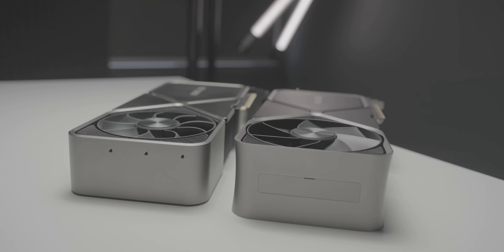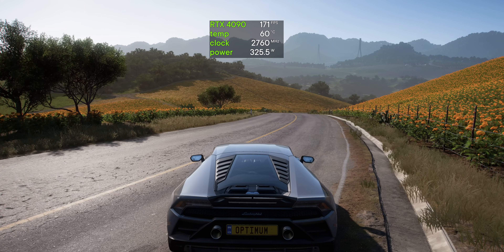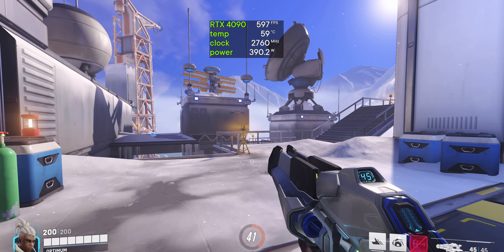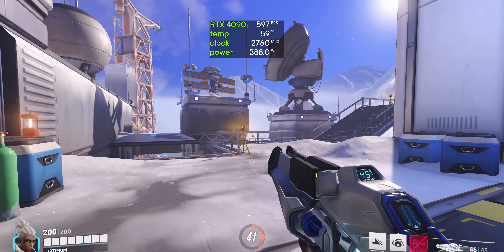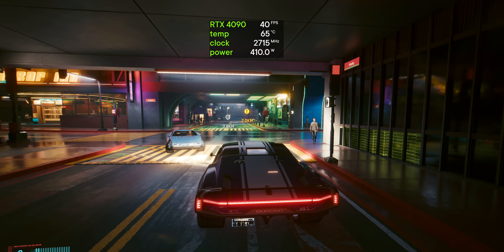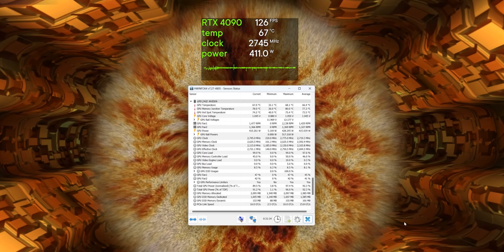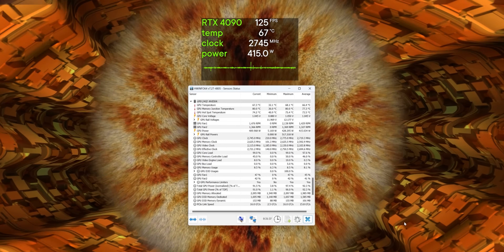What about that huge power increase? 450 watts — that's 100 watts more than a 3090, which is already quite insane. But here's where I was pleasantly surprised: in gaming you'd be pretty hard pressed to get this thing pulling its full TDP. Most of the time I saw it hovering between 360 and 390 watts. Sometimes it did tip over 400 watts depending on the game, and it was only really in FurMark that I could get it above that — and even still it didn't pull the full 450 watts.